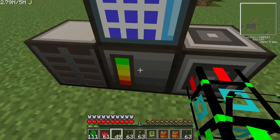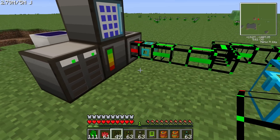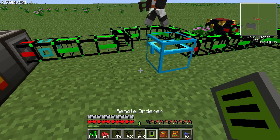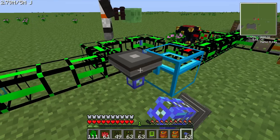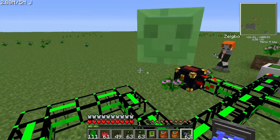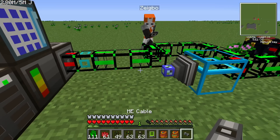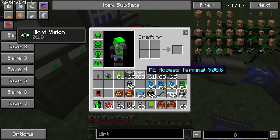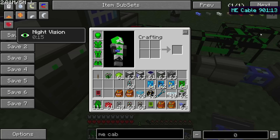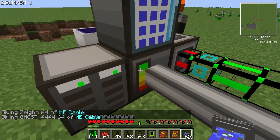Next thing, we'll go ahead and put these storage devices in here — there are different sized storage devices. 64k is the biggest you can do. I'll just put those in the drive bay — that'll store all the items. Next thing is the ME import bus. You're going to want to hook this up to the chest. And I'm going to grab some ME cable — you can hook that ME cable up to anywhere on the ME system.